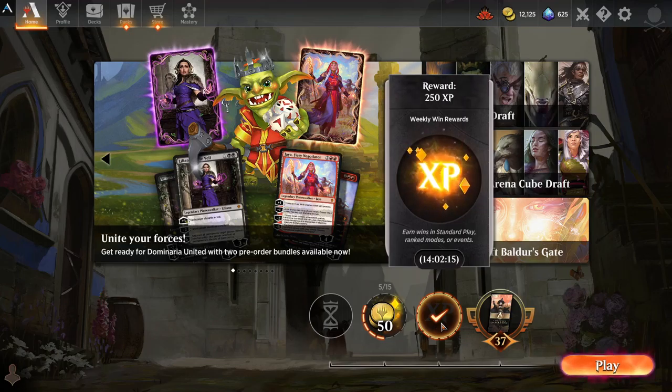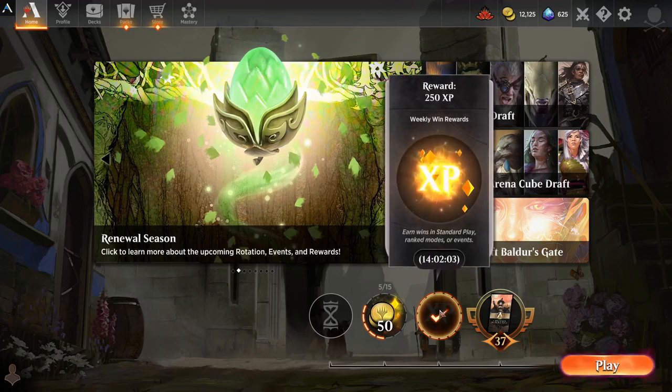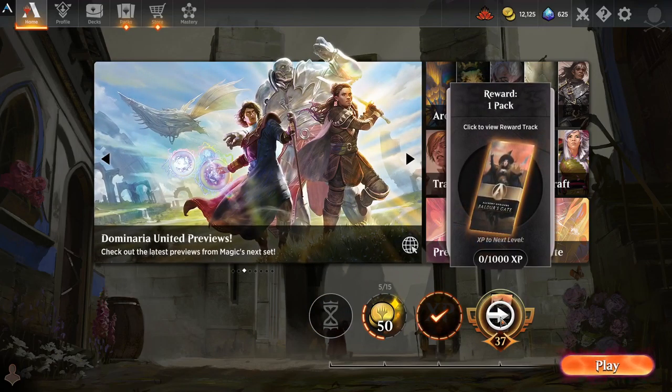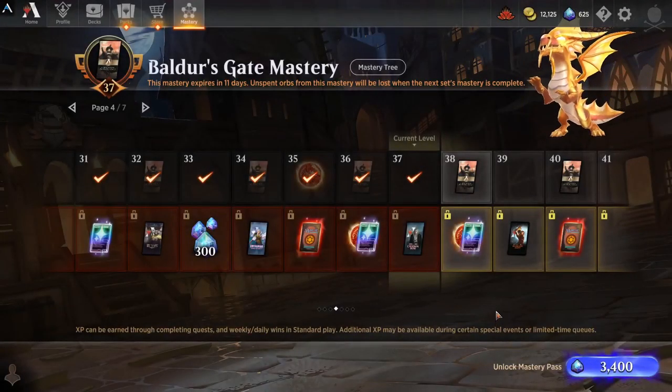You complete the weeklies rather quickly in one or two game sessions because they're available for the entire week and they only include around 15 objectives usually, or match wins, not more than that. And again, here you get gold, XP, and cards — no gems whatsoever for any of these.